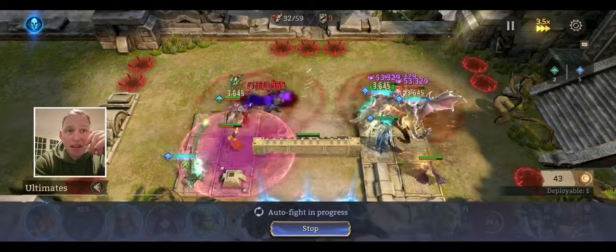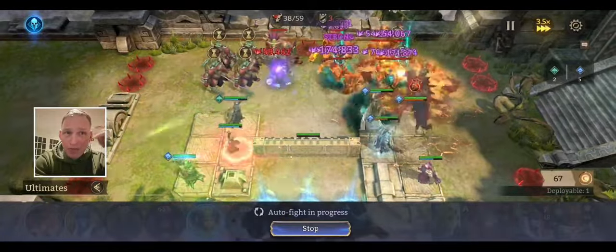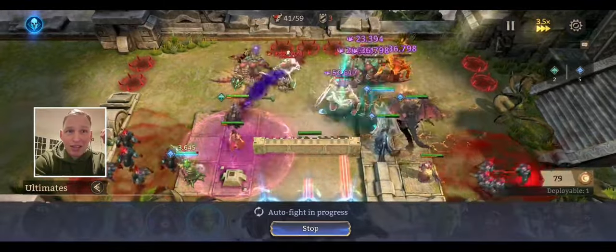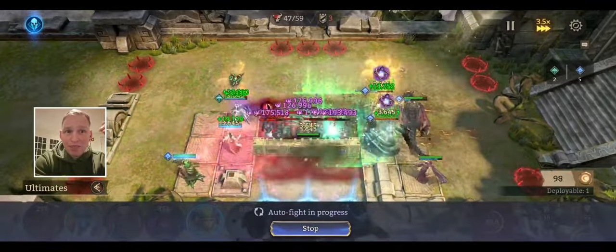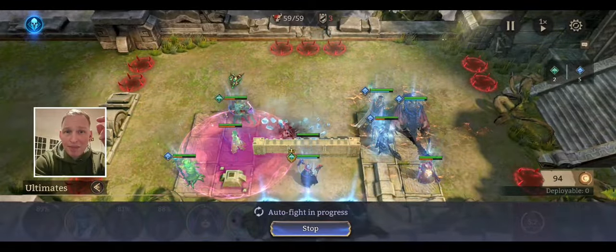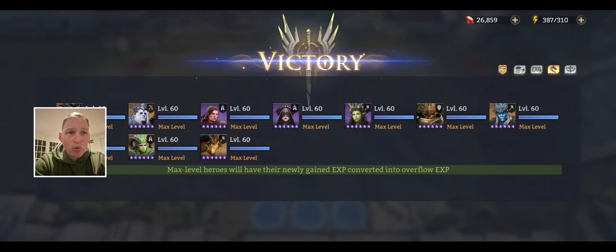Silas finishes off the left side. And now we're just cycling and timing ults to take all of the mobs out as fast as possible. Mobs come in, Ajax ults, really takes out that right side. Silas is nuking the left side down. And now ulting with Comet and Boreas will take care of these last few mobs with the aura damage around them. And that's it — about a minute and three seconds, something like that. And that is Gear Raid 1 done.